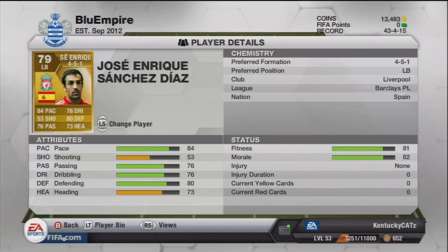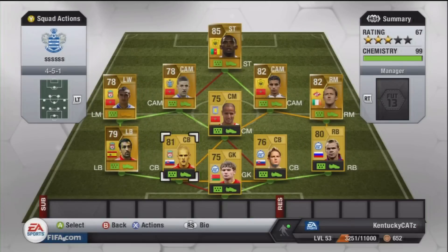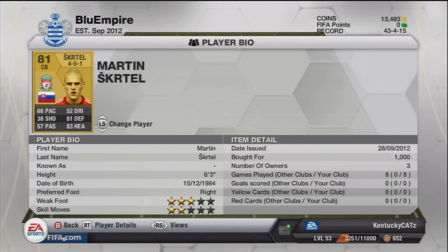Next up is Jose Enrique. He cost me about 6,400 coins. He is Spanish and plays for Liverpool. At 6 feet tall, he's pretty big for a left back. He has 84 pace, 76 dribbling, 80 defending, and 76 passing. All around a very good left back.